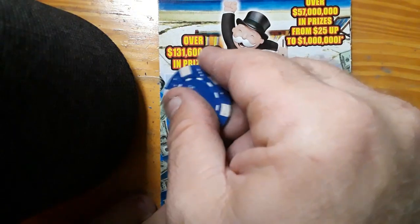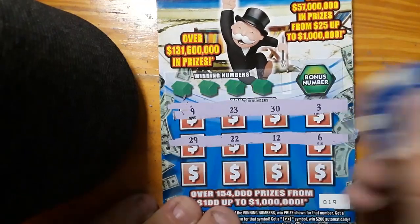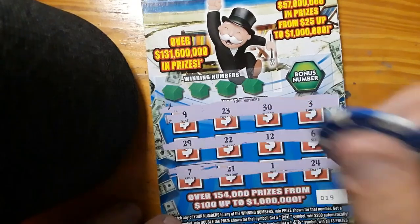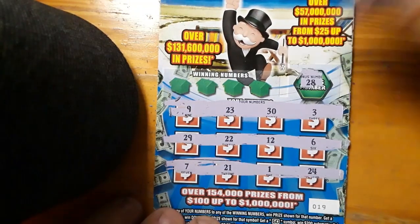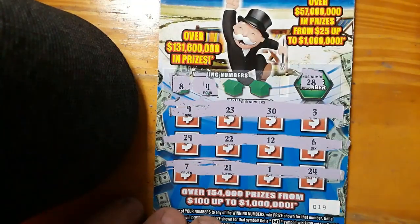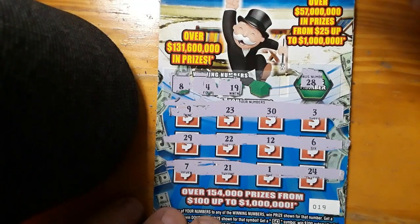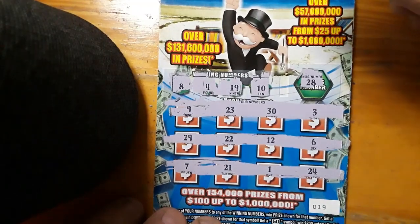Last ticket of the session. No symbols. 28 in the bonus box. We got an 8, a Sammy, a 4 — we do not have a 4. 19 — we got a 9, a 29. No 19. And the last spot is a 10. Nothing on 19.